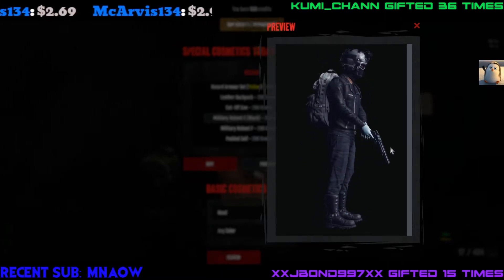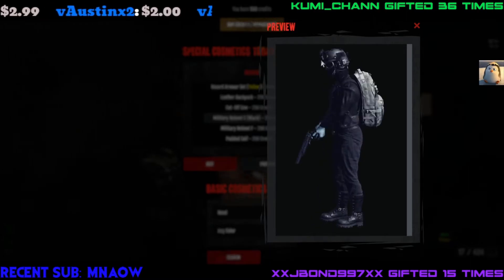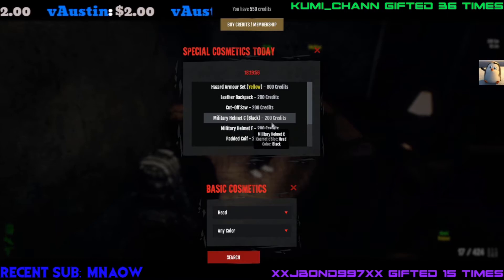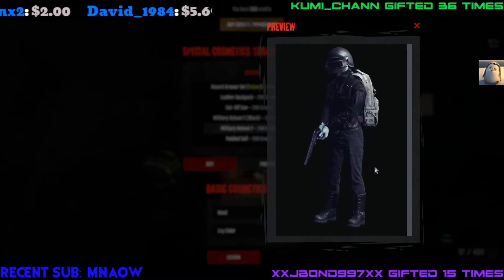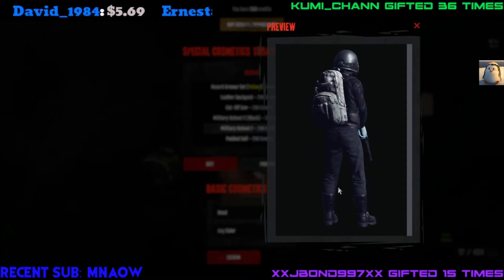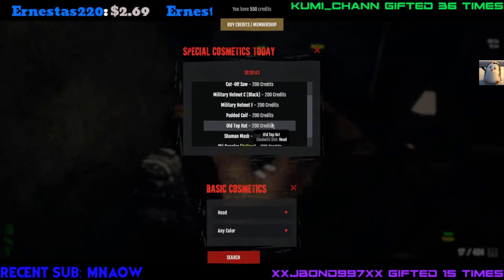Next one we got Helmet C. The other day it was the military helmet, the same one but it was green — it had a green top and a green mouth cover, a gaiter I think it's called. We also got Military Helmet F — PUBG in the house everybody! You can be a PUBG boy in Dead Frontier 2, like PUBG is here.